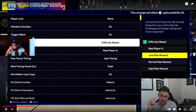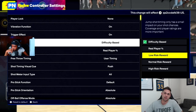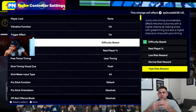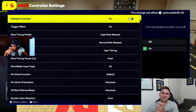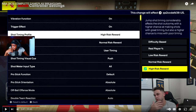Unless you have bad Wi-Fi or you're very new to 2K, after testing normal and high risk everyone is going to play on high risk. It gives you more control over whether you green or not. Shooting on high risk, even with low three-point ratings, I was still able to spark. On the high risk reward profile, jump shot timing considerably affects the shot outcome — higher chance of making it with great timing, but a high chance to miss with poor timing. That's actually a good thing.